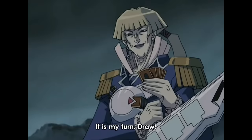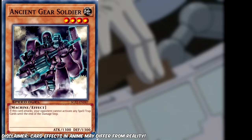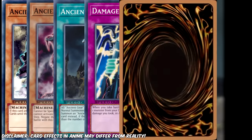It's Crowler's turn and he draws. His opening hand consists of Ancient Gear Soldier, Ancient Gear Beast, Ancient Gear Castle, Damage Condenser, and two mysterious cards that we'll never see throughout this entire duel. It's frustrating, I know, but two mysterious cards — we're gonna deal with it.